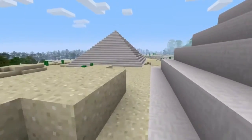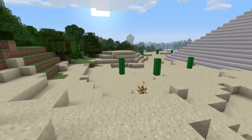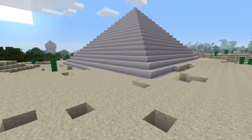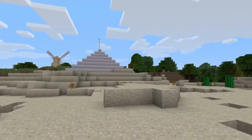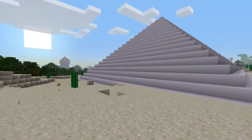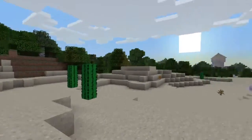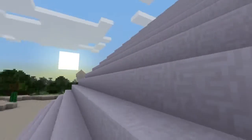Then head over to the other pyramid — there's no obvious entrances on this one. But with both these pyramids, there's more than meets the eye, so keep watching the videos and we'll show you more soon.